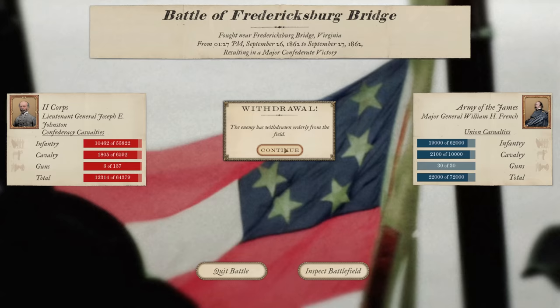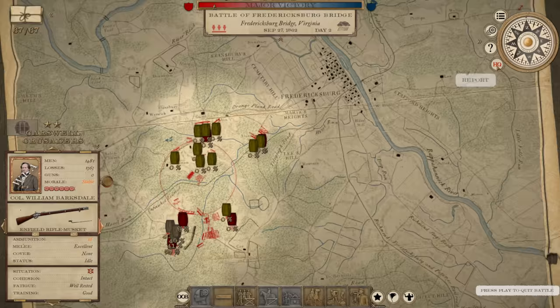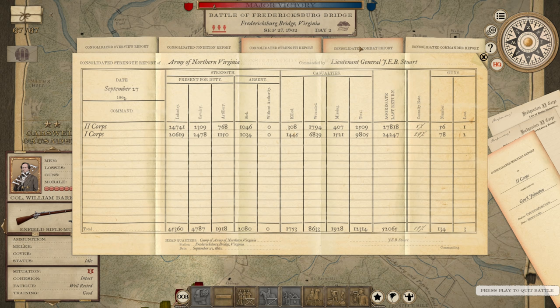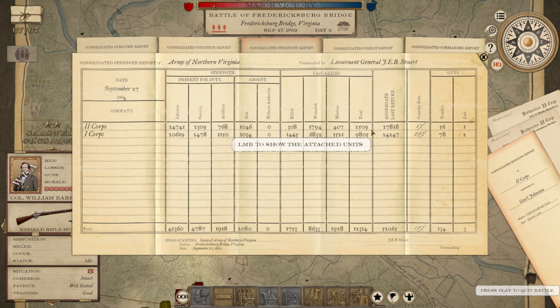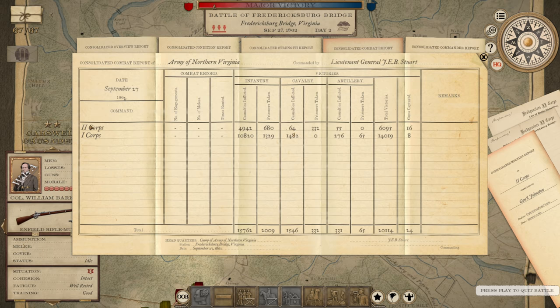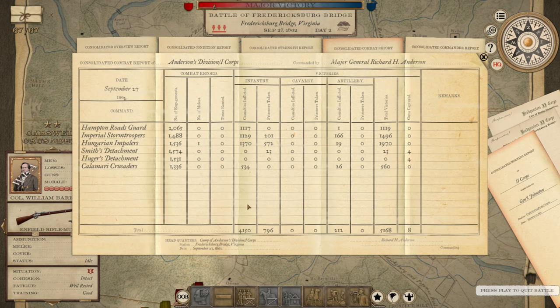We lost 12,000 men out of our 64,000 — that's going to take a while to recover from. But we inflicted 22,000 casualties on William French's Army of the James. Almost all of the 10,000 Confederate casualties were suffered by the 1st Corps, which inflicted 14,000 in return. The 2nd Corps suffered 2,500 casualties but inflicted 6,000, coming in to attack and disrupt. Sexy Division and Anderson's Division did most of the killing. Imperial Stormtroopers inflicted 1,500 casualties; Hungarian Impalers inflicted 2,000.